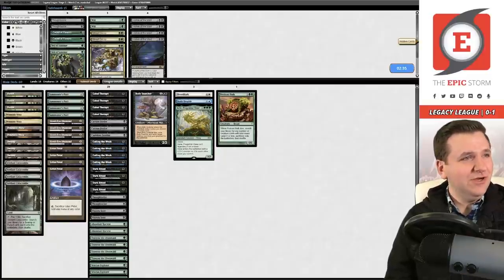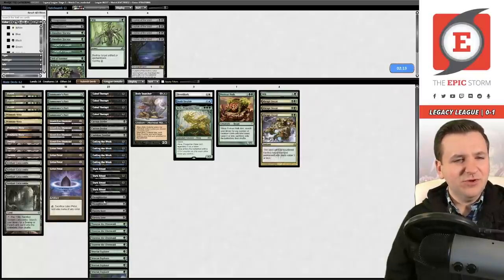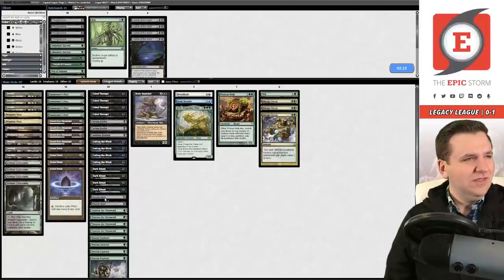Painter is on the sideboard guide. We bring in three Abrupt Decay and one Wilt, board out two Thoughtseize and two Abundant Harvest. I find it a little weird that we're boarding out Thoughtseize here — it seems pretty good — but I'll trust the deck expert's judgment.